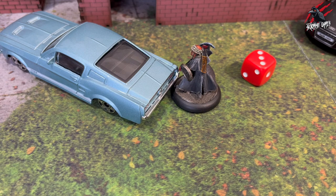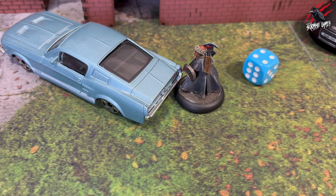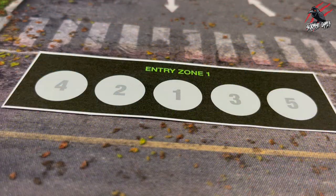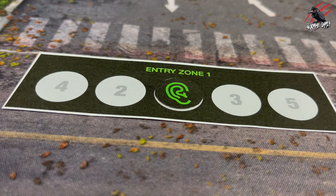You can also carry out a desperate search. Sometimes with time against you, you must find that special item. With a desperate search, add 1 to the search action roll, but place 1 noise token in the entry zone. A desperate search will always add 1 noise token, even if the survivor has already placed a noise token during their activation.